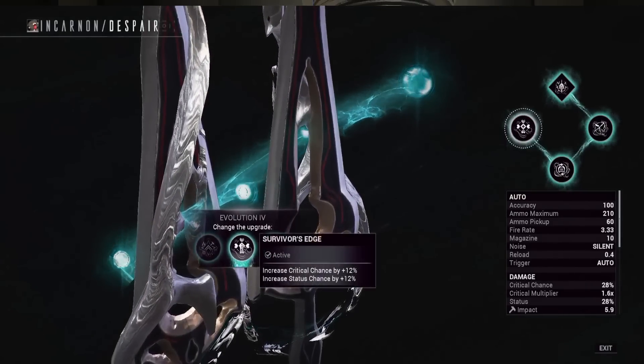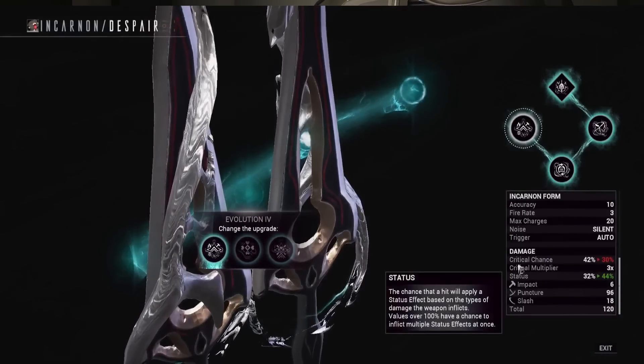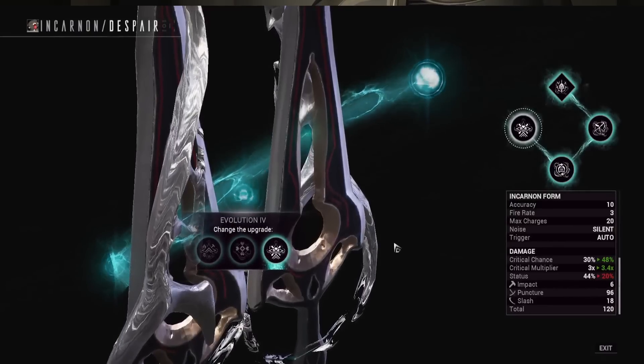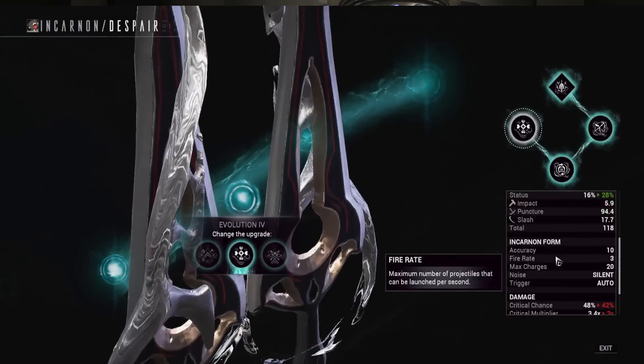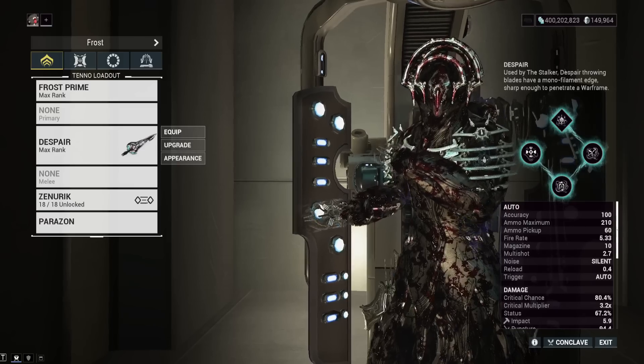The final tier is where your true choice comes in. I've gone with Survivor's Edge, giving increased crit chance and status chance, making it hybrid — because we have that built-in heat on the explosion of the Despair incarnon, it's going to give us a lot more heat procs. When you throw in some 60-60 status chance mods you'll be getting over 100% status chance on that explosion shot. The other choice is a massive status chance increase of 24, or a crit chance and crit damage increase. This thing has bad crit normally — you really need to get these crit upgrades. So my current evolutions are Stalker's Vendetta, Rapid Reinforcement, and Survivor's Edge.